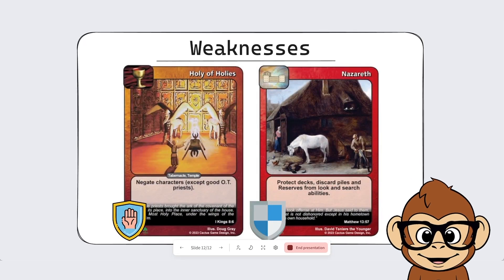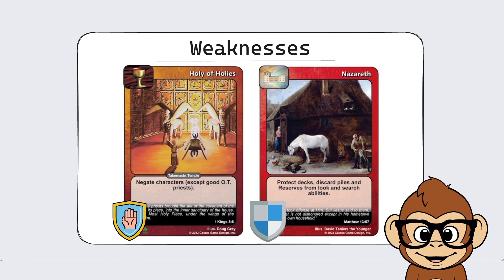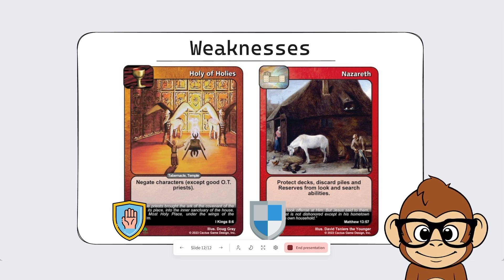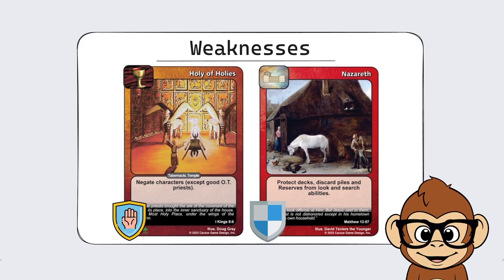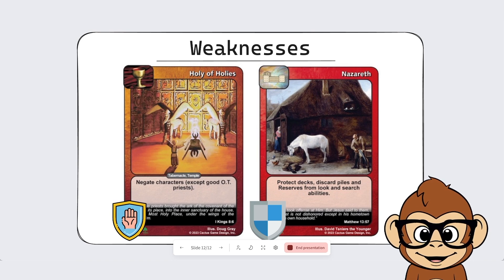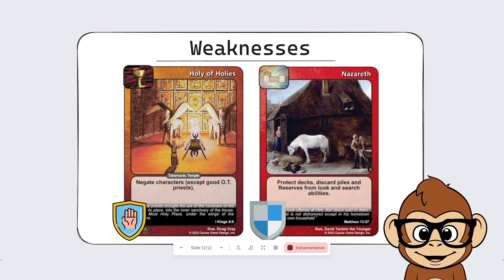A weakness of this deck is definitely if you're able to negate the characters — Matthew doesn't do much if he's being negated, he's just a really weak purple dude. Also one of the strongest cards against it is Nazareth: this deck really works well when all the lost souls are being searched out and it's grabbing important heroes from the deck using those search cards, but Nazareth shuts that down by protecting all decks from search and look abilities. This deck does have ways to get around Holy of Holies and Nazareth — it can negate neutral cards and good fortresses — but in the right situations these cards can really slow the deck down. That's a high-level look at Soul Surfers, and if you're interested I'm going to post some gameplay videos so we can see it in action.